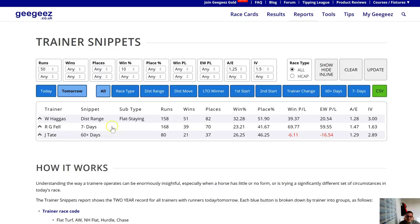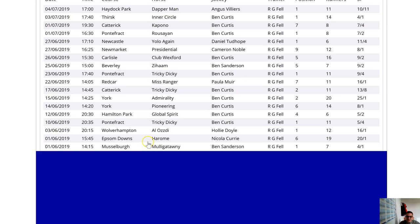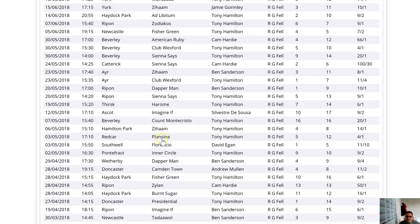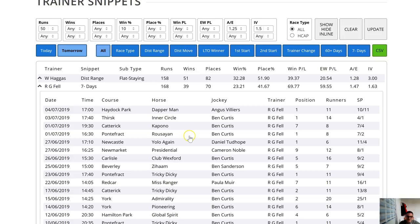Roger Fell running a horse back within seven days: in the last two years he's done that 168 times, 39 of them have won — a 23% strike rate — with really good profit each way. If I just click that, we've got those 168 runners in the window straight away. What we can see is that Roger Fell running them back quickly is in brilliant form at the moment. Since 27th June — only the last 10 days — four out of five of these quick returners have gone in.